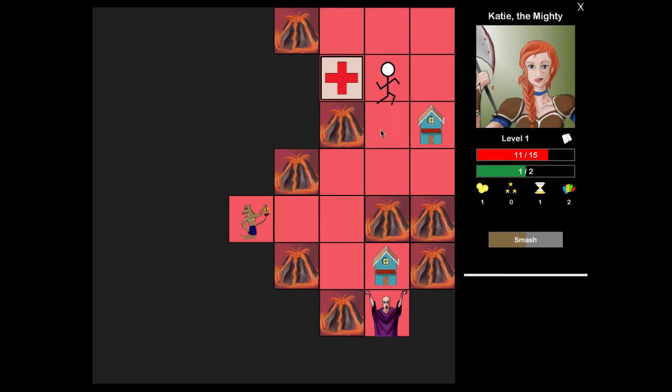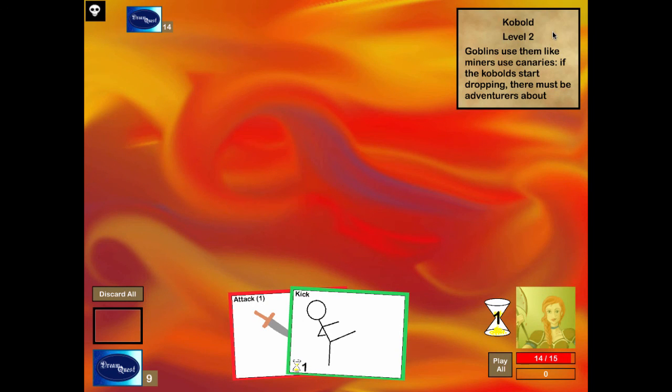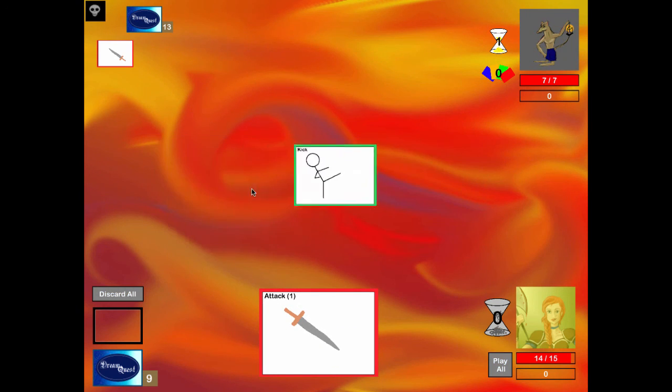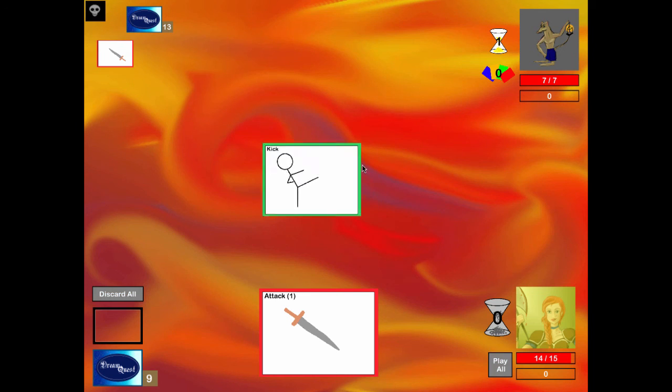You have red cards which are standard attacks, and brown cards which are equipment - you play them and they go off to the side. Deal one damage for every two attack cards that you play in a turn. We dealt one damage, attack for one deals one damage. You click this to end your turn. One thing I like about this game is the UI is easy to understand - click on a card and it tells you exactly what it does.